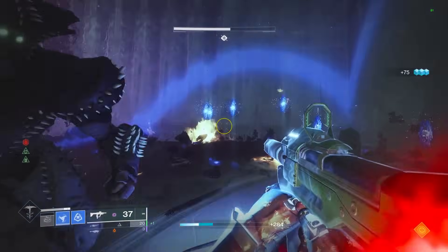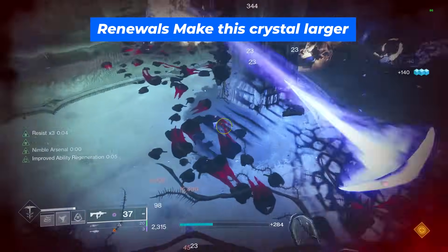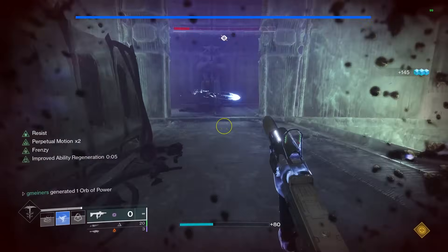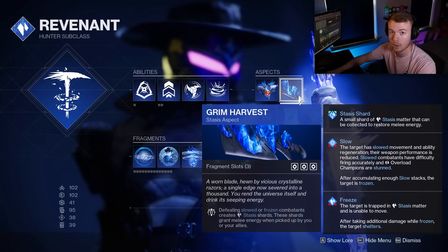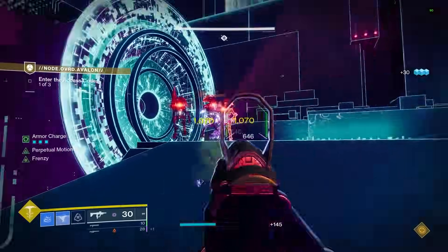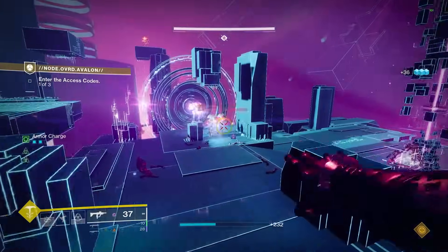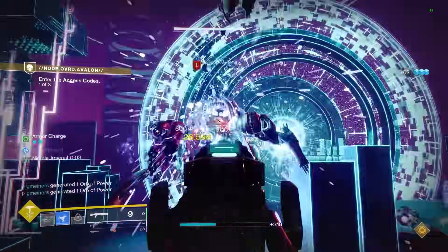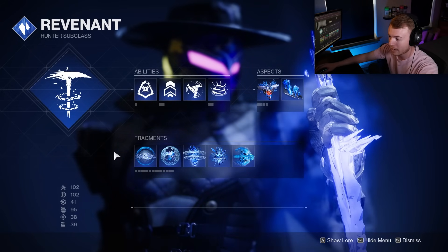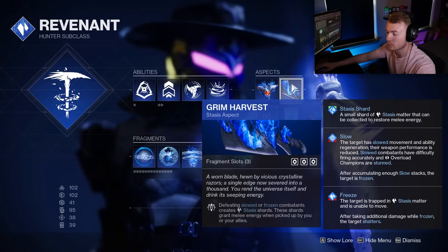Touch of Winter also spawns a small Stasis Crystal whenever we throw down a Duskfield, which can then be shot to shatter nearby enemies dealing damage. More importantly, we can combine this with some of our Fragments to get increased Grenade Regen. Our second aspect is Grim Harvest, so anytime we defeat a slowed or frozen target we're now spawning in Stasis Shards. Those shards can be picked up to give us some melee energy back, and more importantly will eventually be giving us Armor Charge stacks — and these will even track to our position. We have five Fragment slots to use: two from Touch of Winter and three from Grim Harvest.